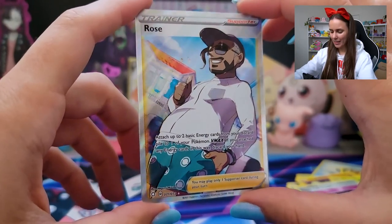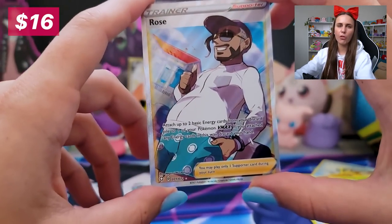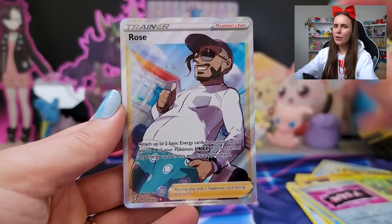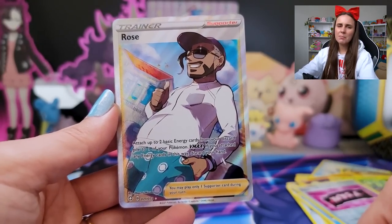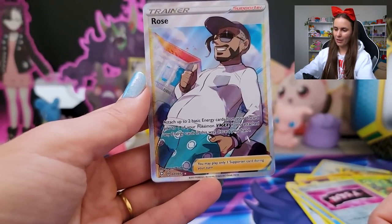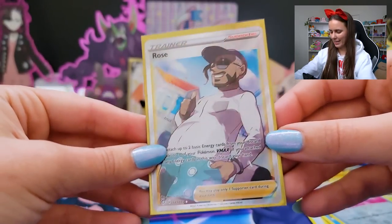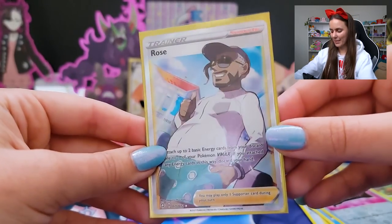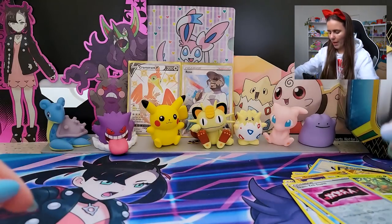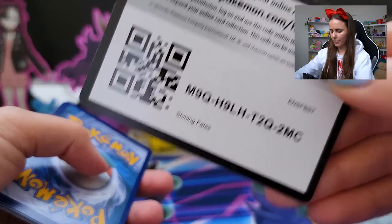Oh, another full art trainer — oh my god, Rose! Look at this. This set should be called Fixer, everyone's just enjoying their best life, like, one or two too many mimosas. Chairman Rose looking like an absolute champ. We got the full art bird trainer last time, we got Chairman Rose. Yes! Come and cruise in the back here, just good time energy. Summon that good time vibes over all the cards. That's cool. Code.